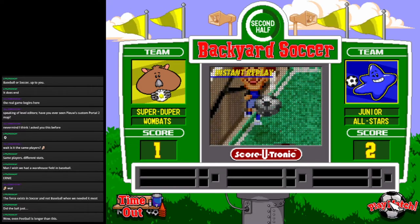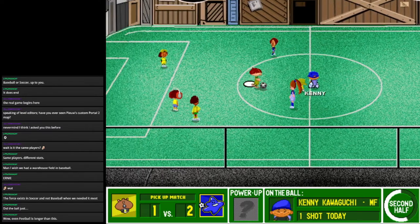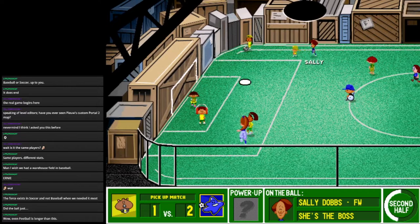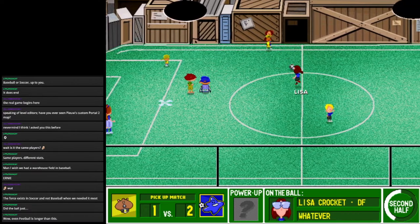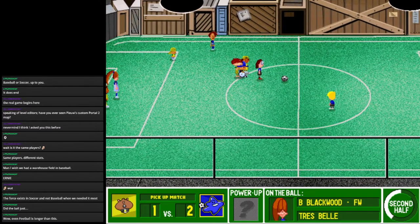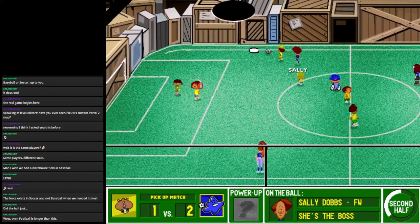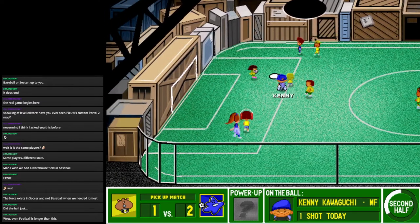That was a very derpy face on Sally right there. Billie Jean, show Marky who's boss. Pass it over this way, Kenny. Pass it to Lisa. Kenny, pass it to Billie Jean. The referee isn't going to tolerate anything this game. A foul, apparently. We have a substitution for the Super Duper — man, they keep changing their team up. Blue, freeze it up — goes in aggressively, challenges the keeper. Not really a quality finish there.